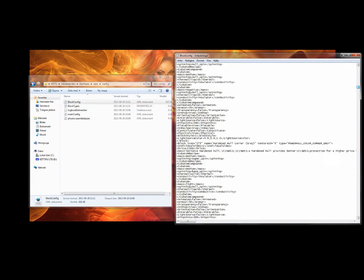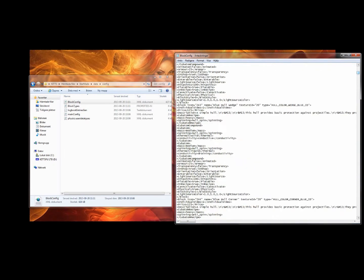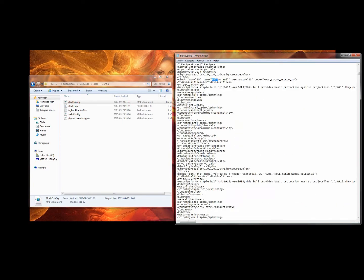This text file will show you all the information about all the blocks in the game. We will first begin with finding the block we want to use as a ground. I'm gonna use the yellow hull block.